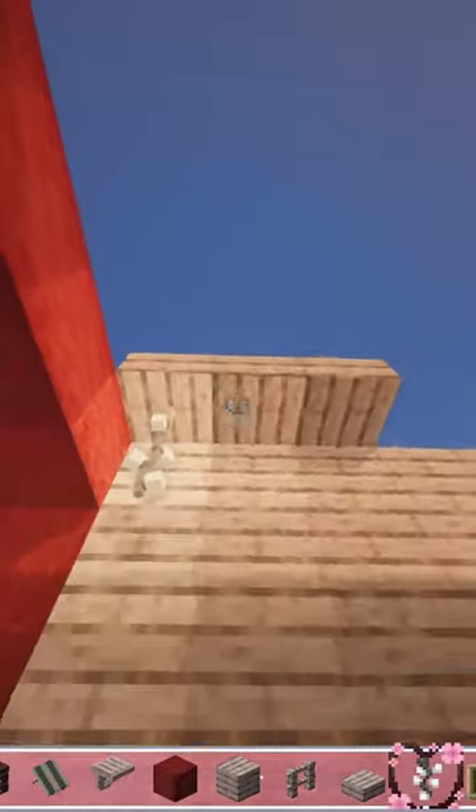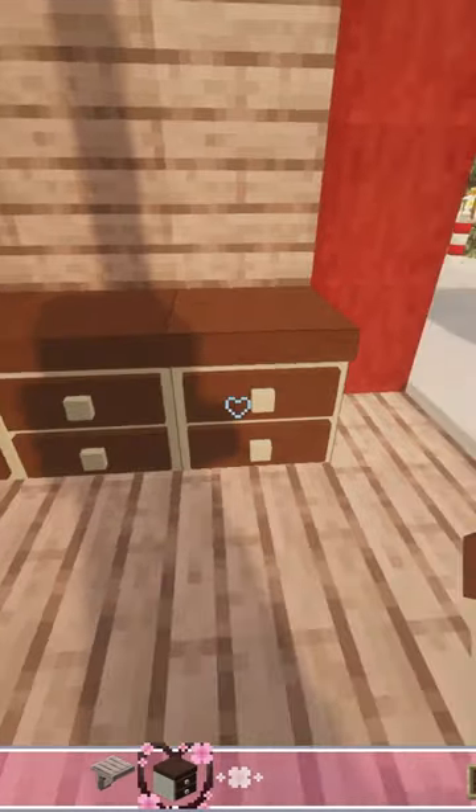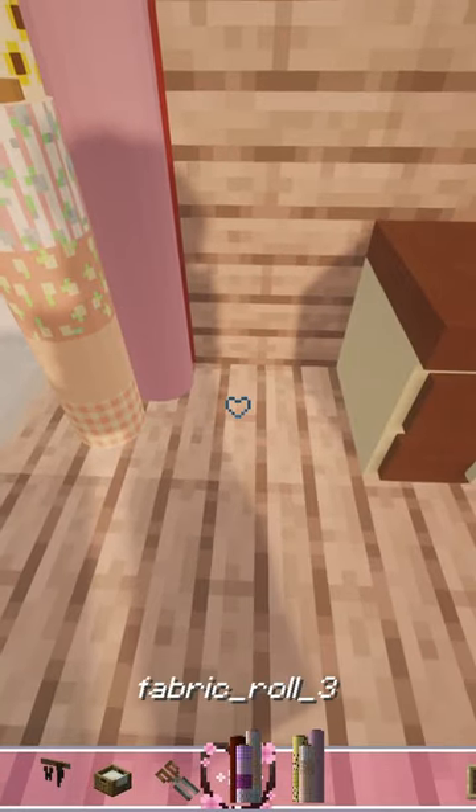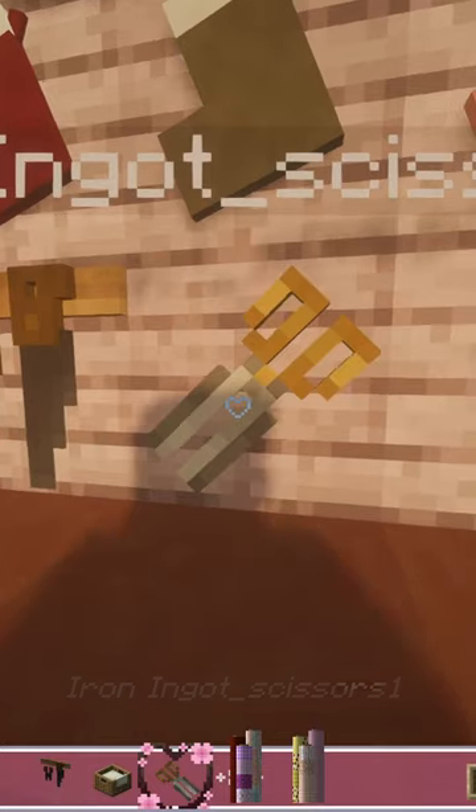These fairy icicle lights from the Fairy Lights mod give it a really classy look. I love these brown drawers from the Mr. Crayfish Furniture mod and these stockings from the Noel mod. Some wrapping paper — CIT — scissors, more wrapping paper.